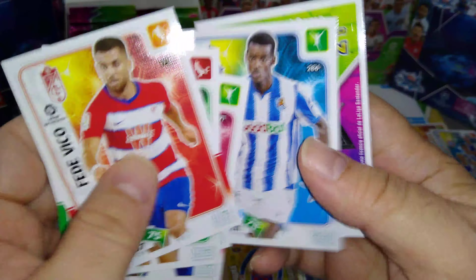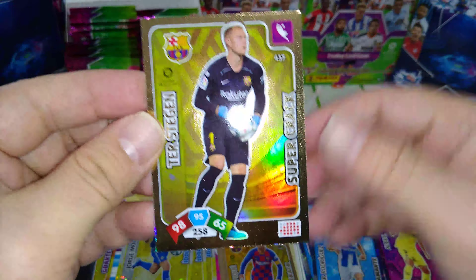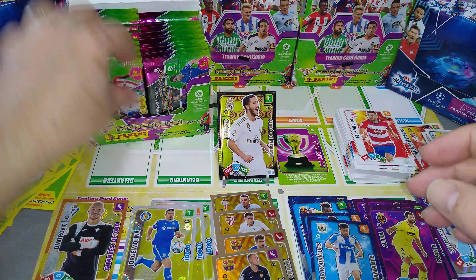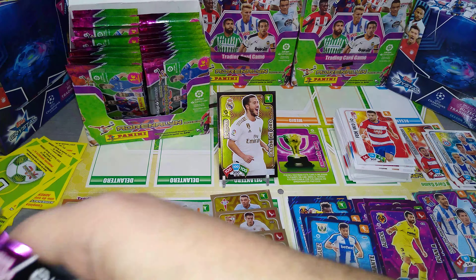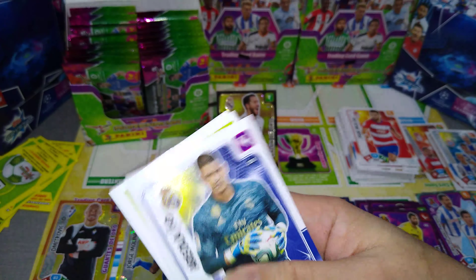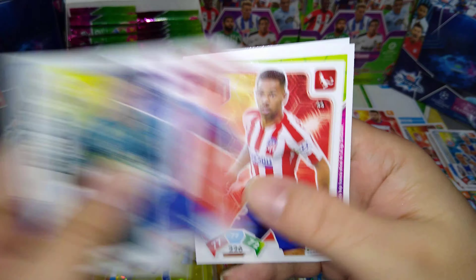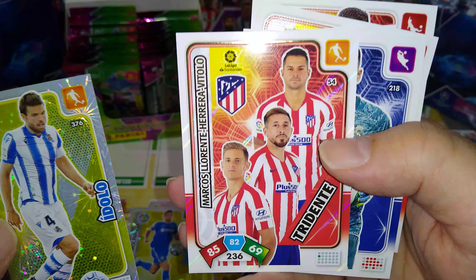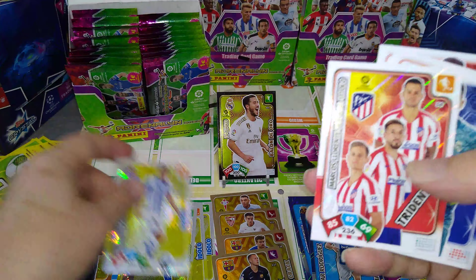Here's Dembele — injured, out for six months apparently with a hamstring injury. Super crack Ter Stegen — beautiful, for Barcelona. Look at that, our fourth super crack. There are I think 24 of them. Here's Real Madrid — Areola, Lodi, good young defender at Atletico Madrid. Atletico Madrid trio, and Ilaramendi Idolo Real Sociedad.